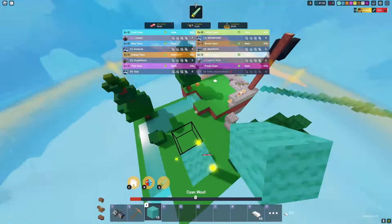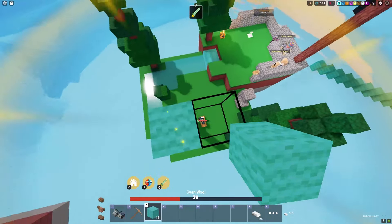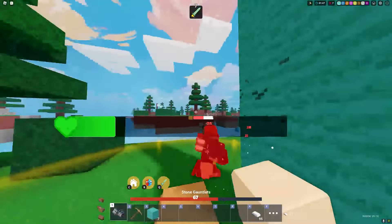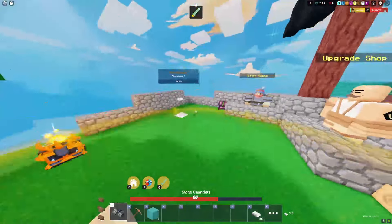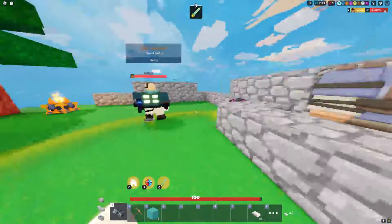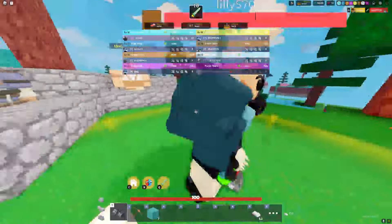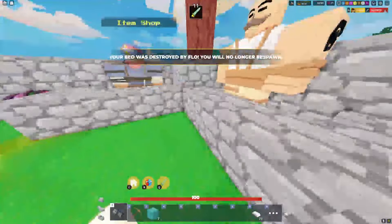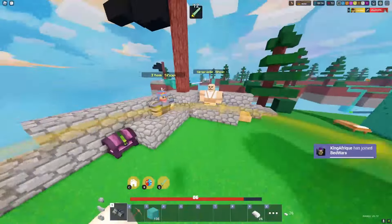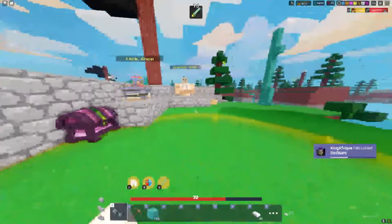We have seven stacks now. We almost died to a guy who side-rushed us and he only had a stone sword. The drill guy is back too - what is happening? We're about to lose our bed. We have nine stacks right now though. We're just gonna lose our bed but it's fine - I just want to test out 15 stacks. They do not know how to play this game.